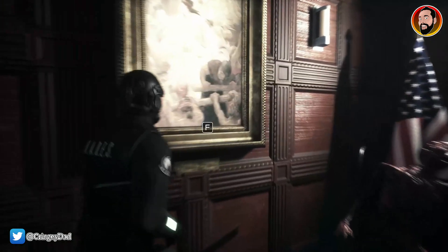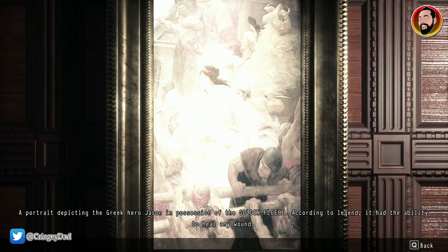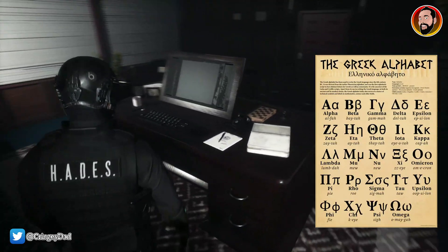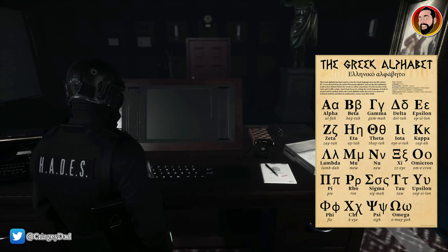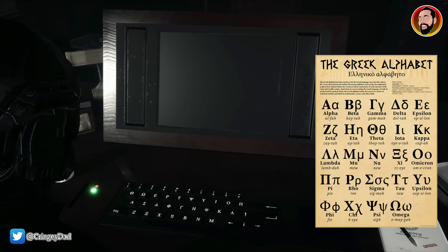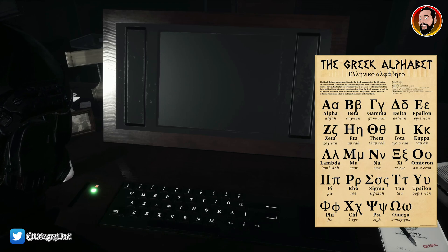One thing you'll find about the actual keyboard you're using is it will have some Greek letters on there, however it still uses the letters from a real QWERTY keyboard. If you're playing this on console, there is a typewriter in the game to your left so you can get your bearings on that.